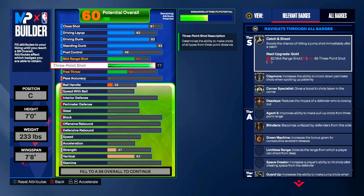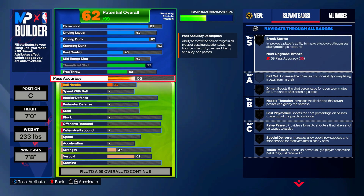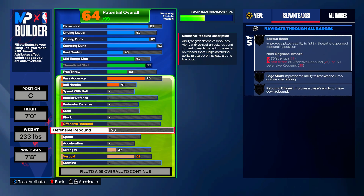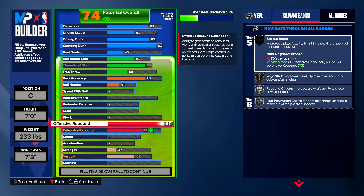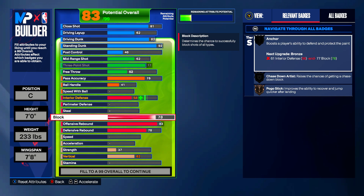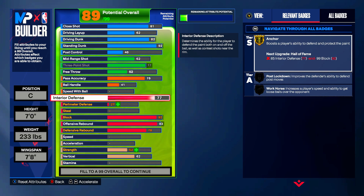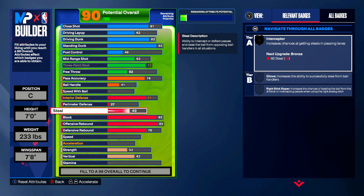Moving into shooting, you're going to max it out to a 77 three-ball — get yourself good jump shots unlocked with the 77 three-ball. Pass accuracy you're going to put up to 76 to get yourself silver break starter. Ball handle is going to be 41. In the defensive aspect, throw your offensive rebounding up to 93 — you are the center. If you're playing park you want more on defensive rebounding, but if you're playing center in fives you want more on offensive rebounding. For block, throw it up to 92 to get yourself gold anchor, 77 interior defense, 60 steal for bronze interceptor.